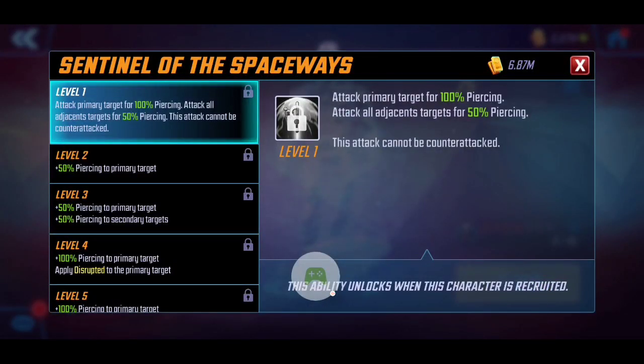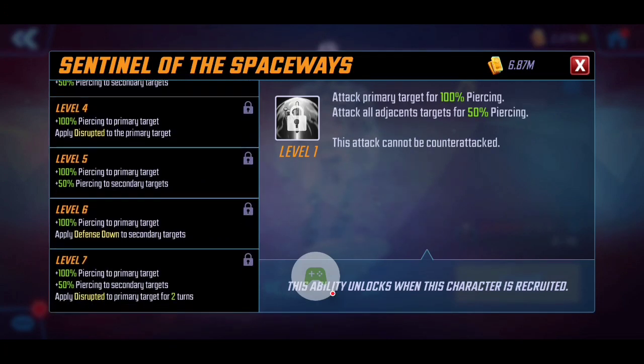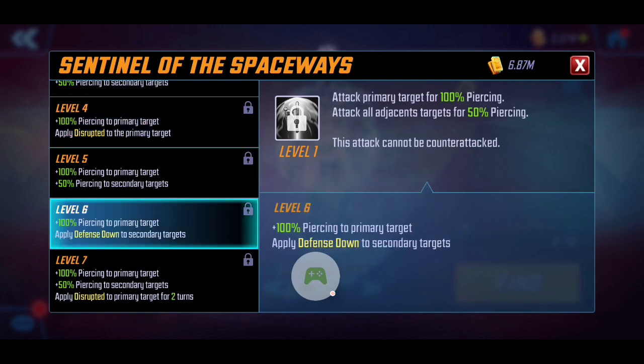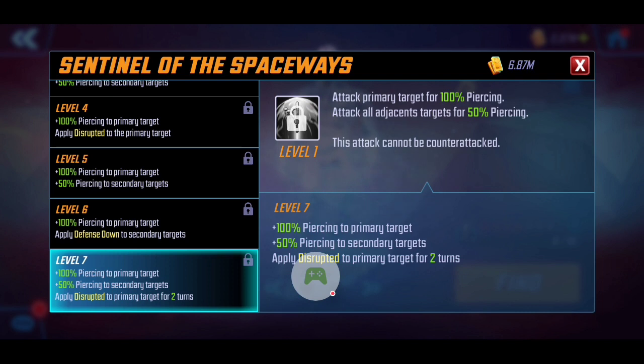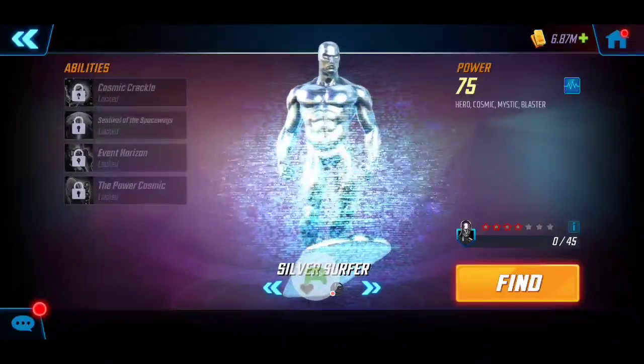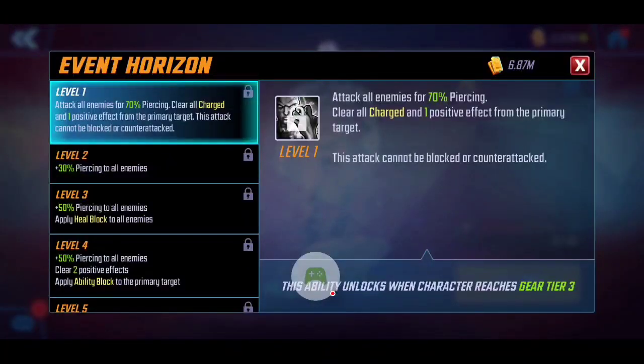Next is Sentinel of the Spaceways — his special attack. It attacks all adjacent targets, and the advantage of this ability is that it applies Disruption to the primary target as well as Defense Down to secondary targets. Level six gets you quite a bit of additional bonus. If you T4 this, you get a sizable damage boost, but the big reason to T4 is the Disruption for two turns, really shutting down a character. I recommend T4-ing this as well — it will be used more than his ultimate due to its lower energy cost.